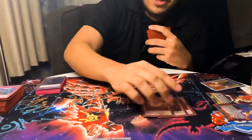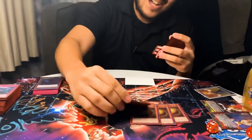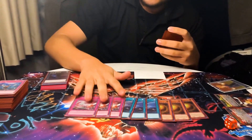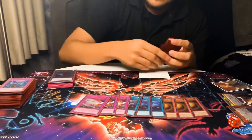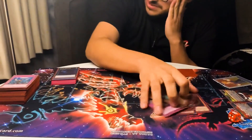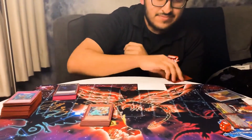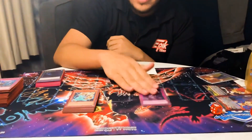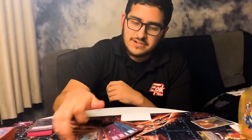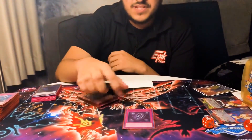In the rest of the side deck: three Streamers for combo decks (though he never sided them in), three Twin Twisters (came in frequently), three Red Reboot (also really good, stops Sanctum), three Artifact Lancia (he never drew it when he needed it), and finally Eradicator Epidemic Virus. He was back and forth between another floodgate or Eradicator but went with Eradicator and did not regret the decision.